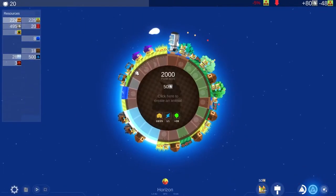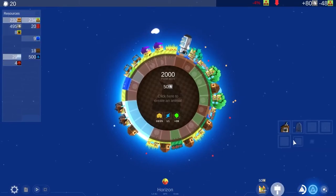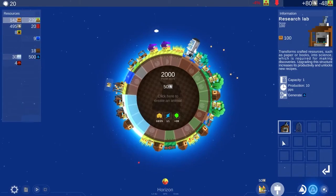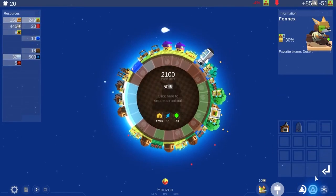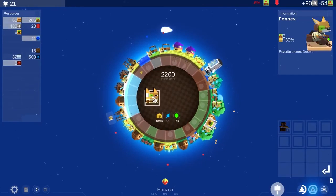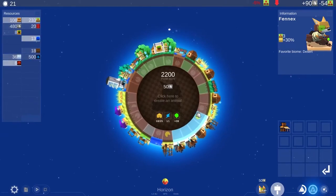A Planet of Mine. A Planet of Mine transcends traditional strategy boundaries by offering a space-themed adventure that encompasses exploration, resource management, and civilization building. Colonizing planets isn't just a matter of expansion, it's a delicate balance of resource allocation and strategic planning. The game invites players to think globally — or rather universally — as they navigate the complexities of interstellar strategy.